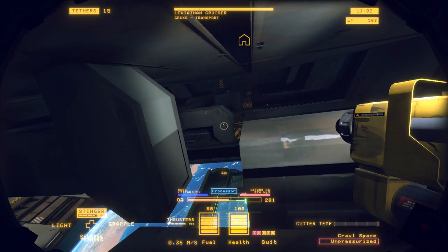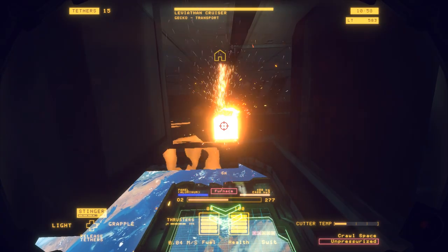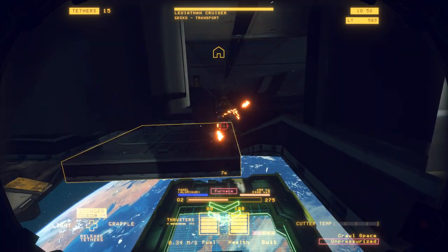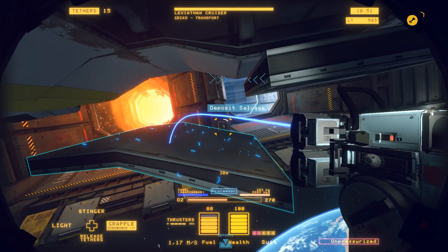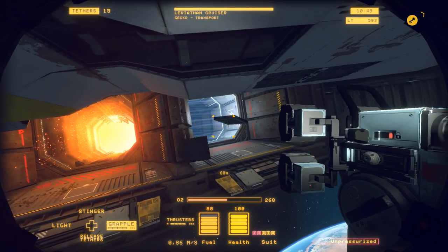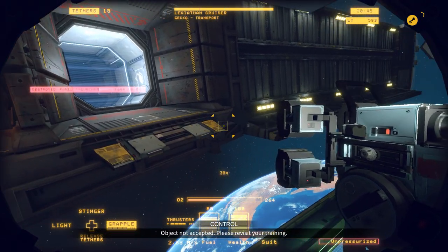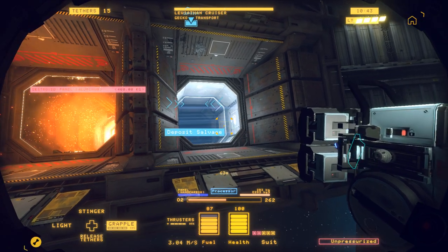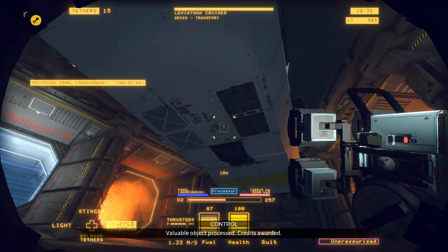Over here we're starting to see space again — the barge down there. So this part, there we go. Slowly detaching parts from the keel. These have to go into the furnace. This is the processor. I had hoped that they wouldn't collide with each other, but here they are.